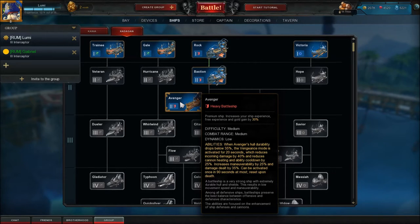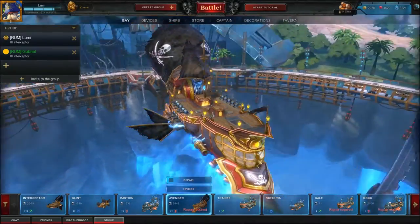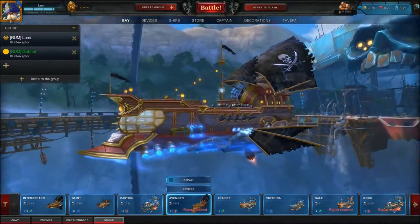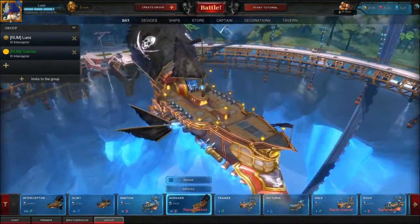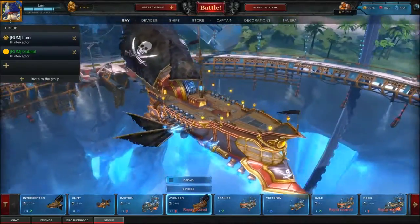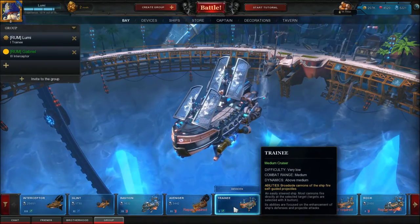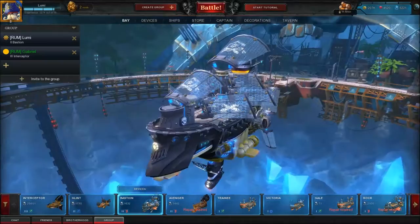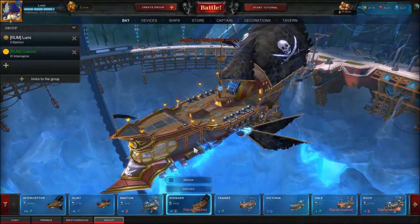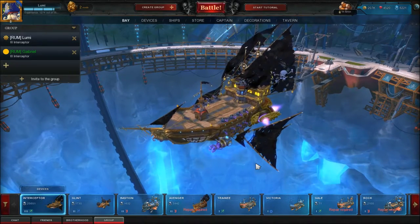Funnily enough, the Avenger looks more like a ship of the Karnia faction, because of the black sails. That doesn't fit into the design of the Xaragan at all. What you're seeing right now is the Avenger. It looks quite different compared to, say, the Trainee or the Bastion, which is more in that direction and is T2. The Avenger compared to the Interceptor is actually very similar overall.